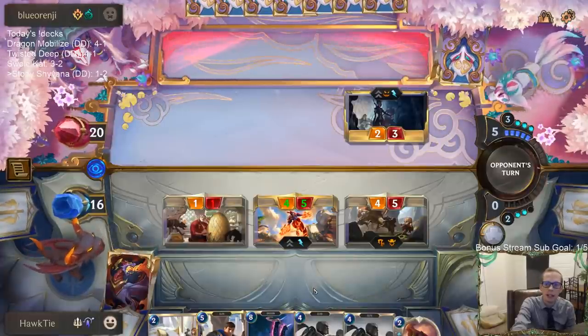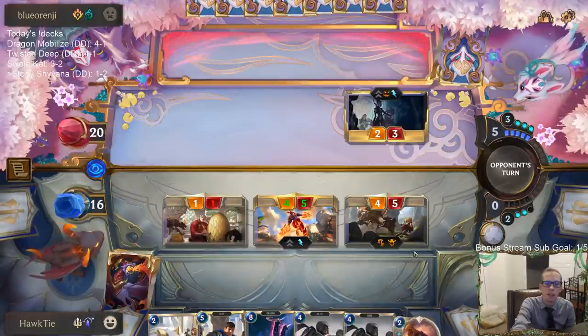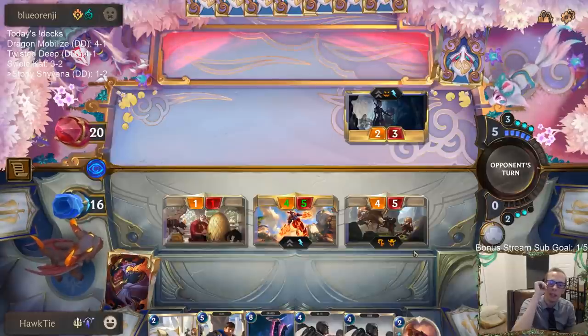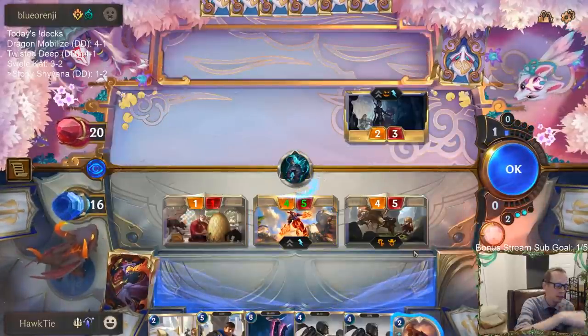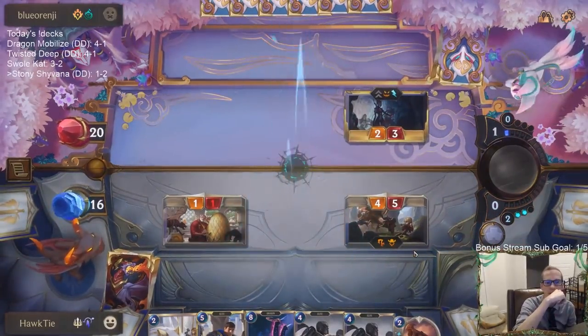I probably should have passed instead of even attacking. That was a quick attack by me — they're passing with eight mana unused. I should just be passing here. I'll trade Shyvana for a seven-mana spell — not too bad at all.